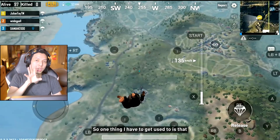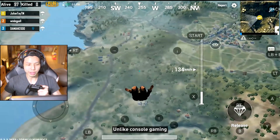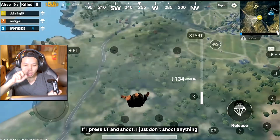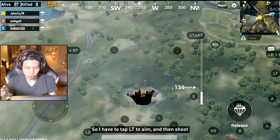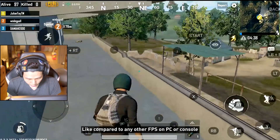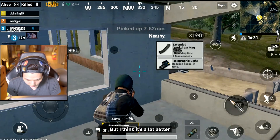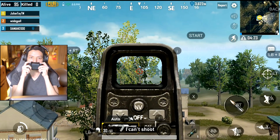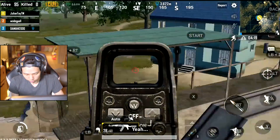Pro gameplay! One thing I have to get used to is that unlike console gaming where you hold down LT to look down the sight, if I press LT and shoot I just don't shoot anything. So I have to tap LT to aim and then shoot. It's not the smoothest experience compared to any other FPS on PC or console, but I think it's a lot better. If I aim down I can't shoot — I have to tap and then shoot.